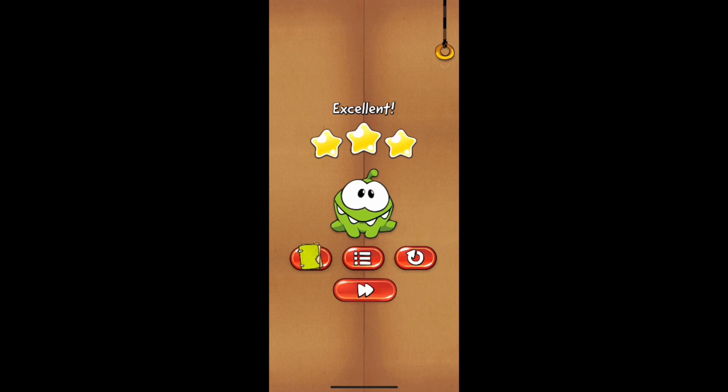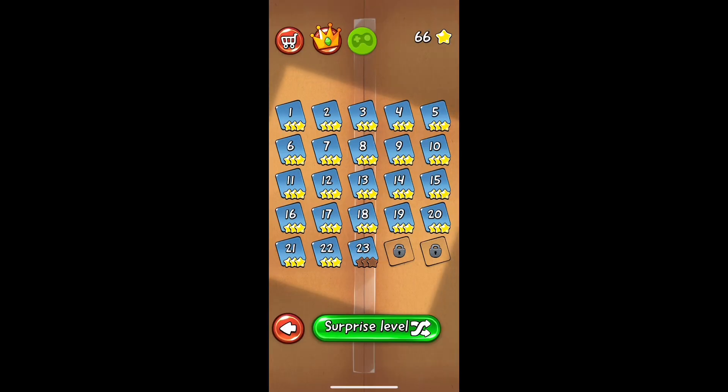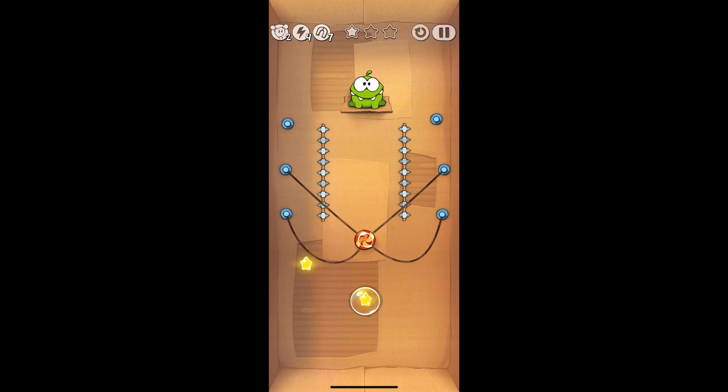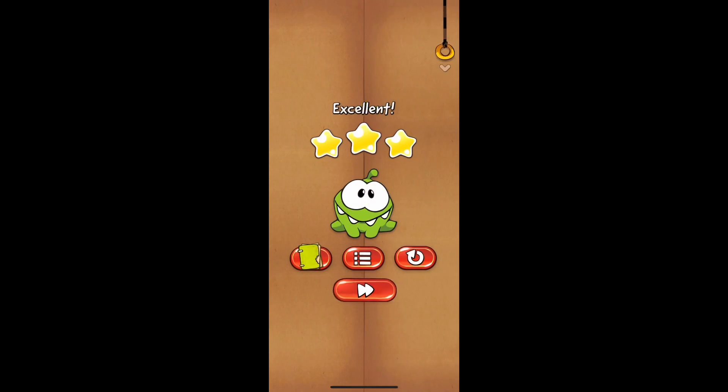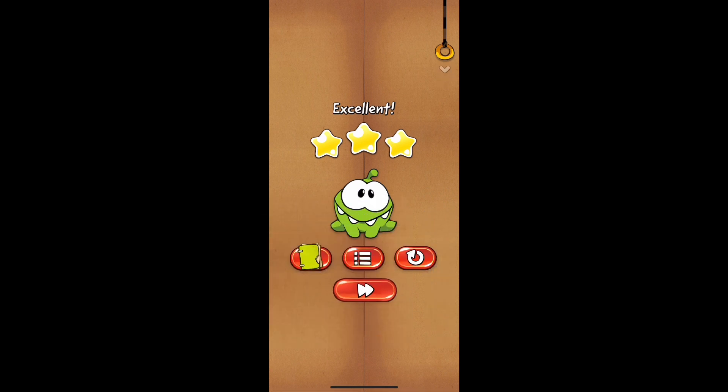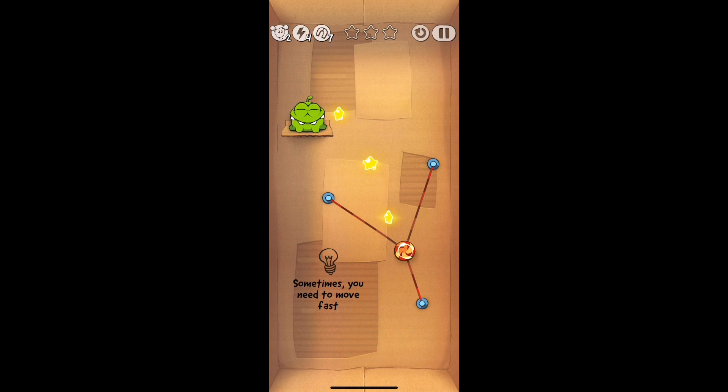Moving on, you're going to end up slicing the top two ropes so that there are only four ropes remaining. Then hit the top right corner one to get that star all the way to the left, hit the bottom rope, then cut the one remaining to the left. Cut that last rope quickly as the rope is going to swing with the candy — you want it to swing so it is parallel with Omnom, and that bubble is going to rise right into his mouth. It might take a little practice, but you should get the hang of it fairly quickly.